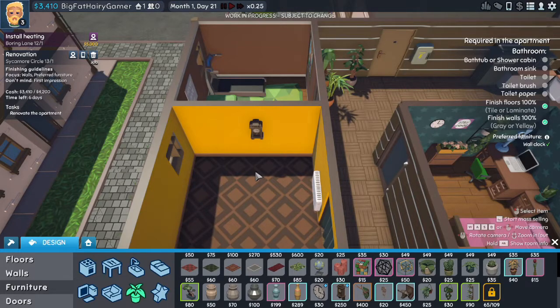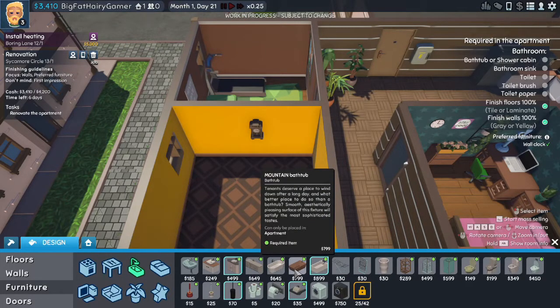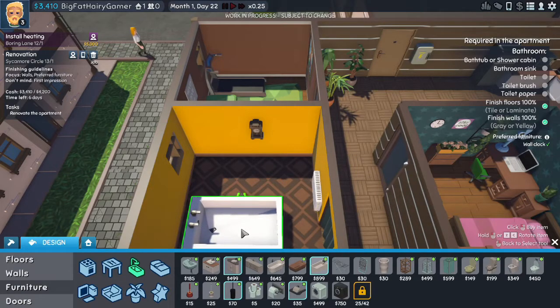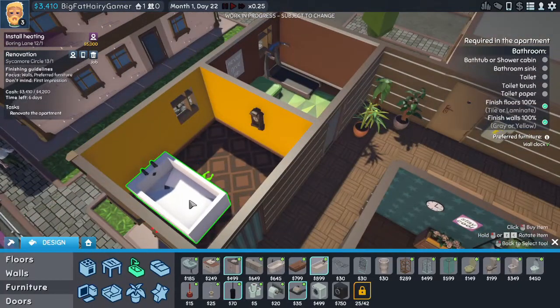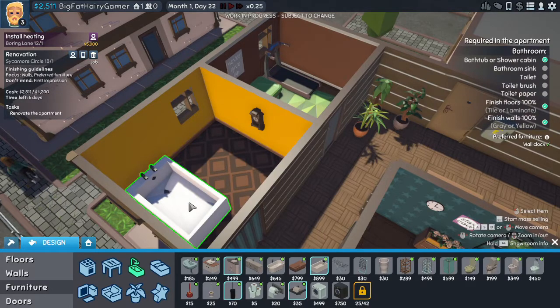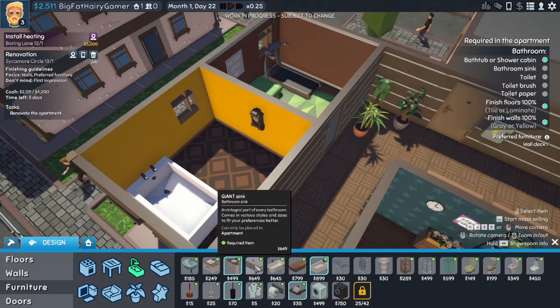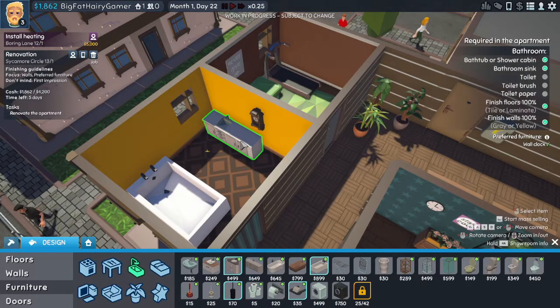Okay, I've got the preferred furniture done. Let's focus on filling out the requirements — I've got six days left. Let's hit the bathroom. Bathtub or shower cabin — let's put the most expensive bathtub I can. This is huge, I might struggle fitting this in. Okay, we've got a bathtub. We're going to want a bathroom sink — one sink, corner sink, giant sink. It's like a giant sink in a tiny bathroom, but if it fits, it sits.